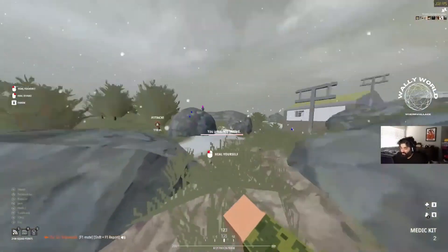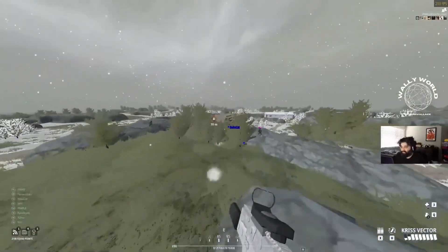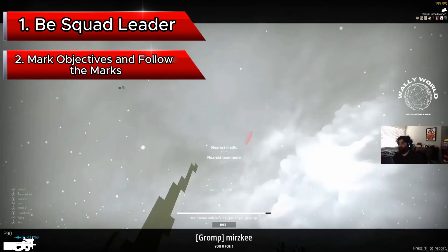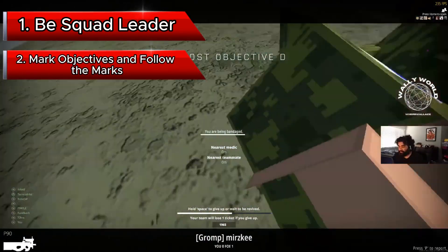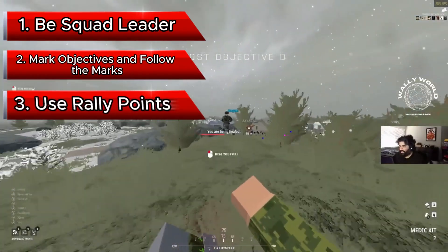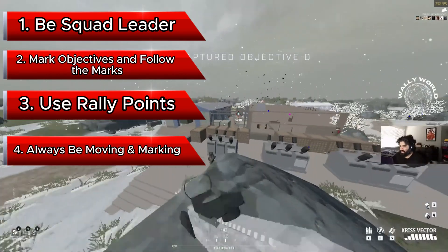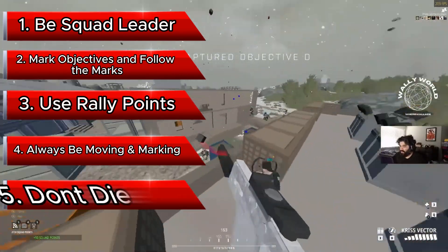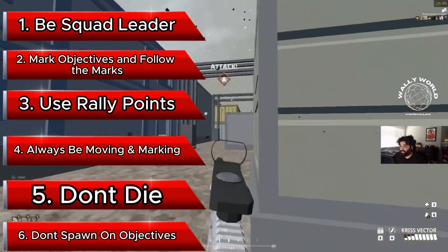Now that we got that out of the way, let's get into it. There are 6 steps to efficiently point farm. Step 1: be squad leader. Step 2: mark objectives and follow the marks. Step 3: use rally points. Step 4: always be moving, always be marking. Step 5: don't die. Step 6: avoid spawning on objectives if you do die.